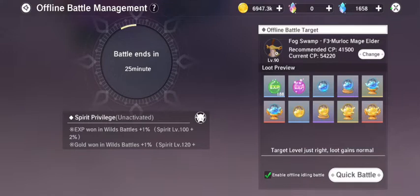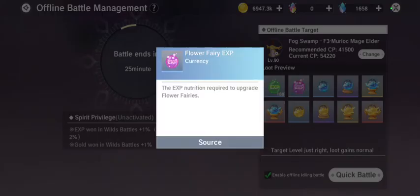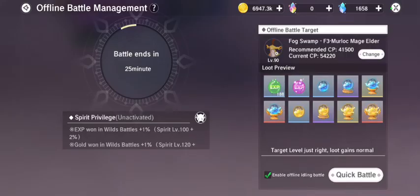It will gain experience for me. For this I will get all these things here — the experience, the basic currency, and the flower favorite experience. Then we will get the primary weapon enhanced dust, advanced weapon enhanced dust, supreme weapon enhanced dust, primary armor enhanced dust, medium armor enhanced dust, advanced armor enhanced dust, and finally the supreme enhanced armor dust. We will get all these things.